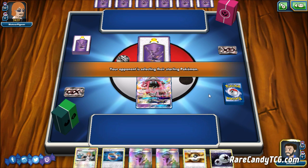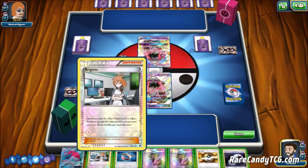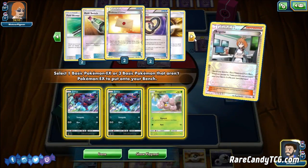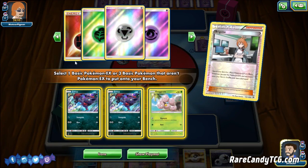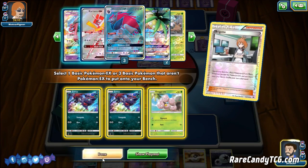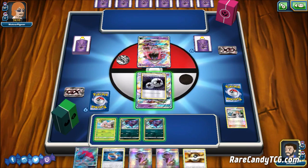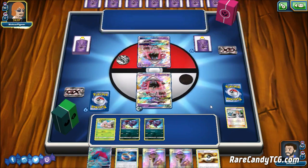Really hard to say what we're going up against - it's just a Lele start so it doesn't tell us too much. We're going to get two Zoruas and an Egg, and we definitely want to prioritize Zorark since that is our draw engine. Unfortunately we have two Puzzle of Time prized and two Grass Energy prized, which is definitely not fun. Our other Lele is in deck and our Kartana GX is also in deck, so we're pretty much good to go otherwise. We're going to attach to Lele.